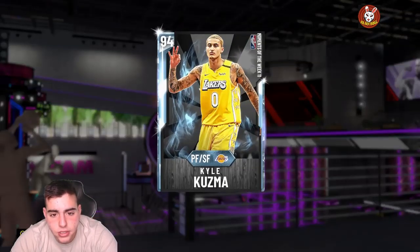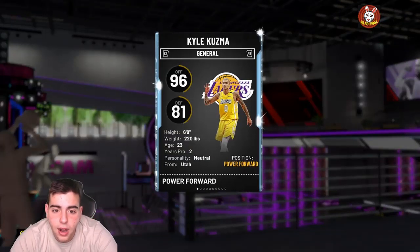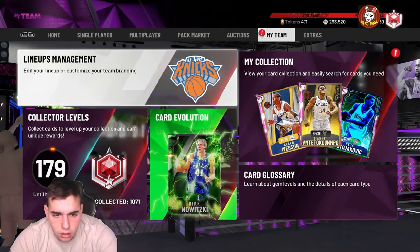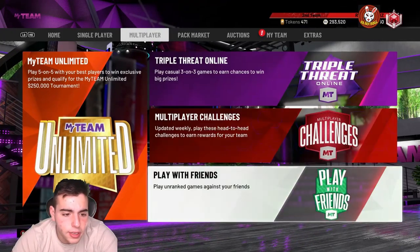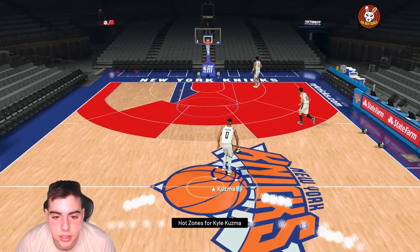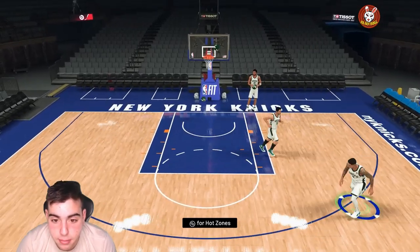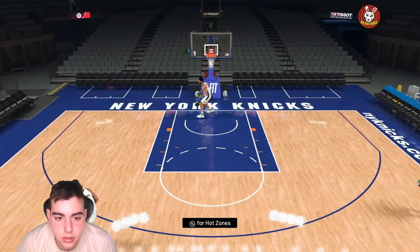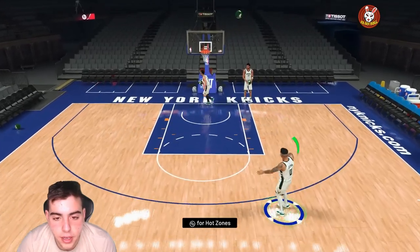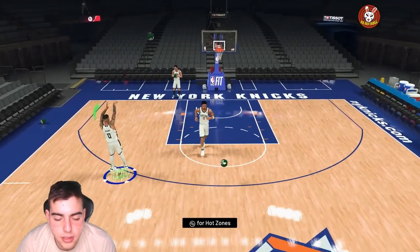This card has sick badges offensively, but defensively he's terrible. He's 6'9" and can play small forward, though I wouldn't recommend it because of that defense. Let's do a freestyle with him — he has a pretty good jump shot. His hot zones are pretty fire, very similar jumper to last year, looking money. He can catch and shoot, off-the-run — I like this card. His fade away is dirty from the three.